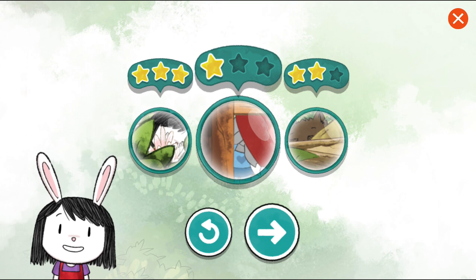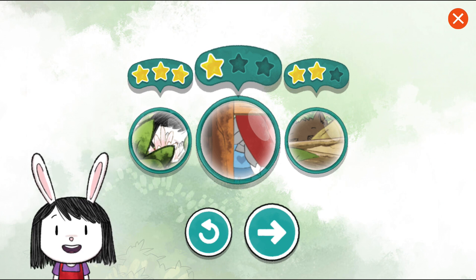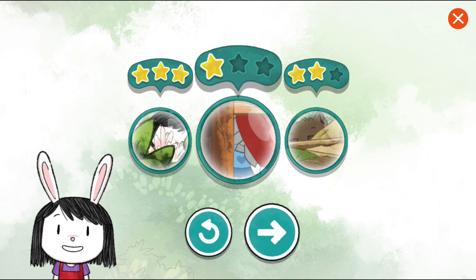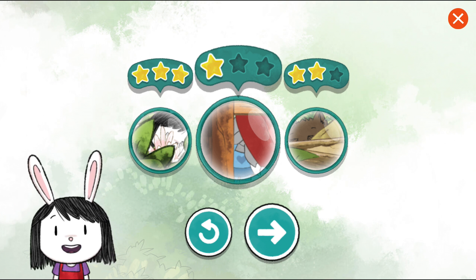You got one star. Maybe you can try hiding in a different spot and see if you can get another star. Remember that lizard we saw and how it was the same color as the log? Try hiding in a place where you blend in. Continue.